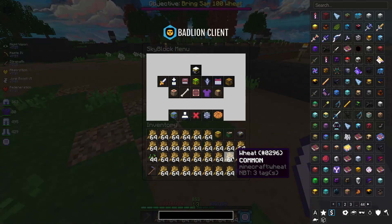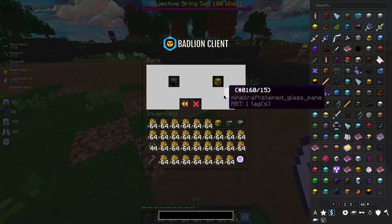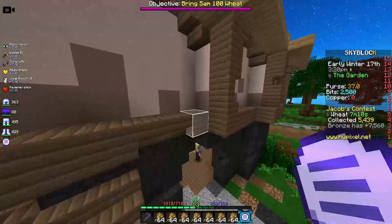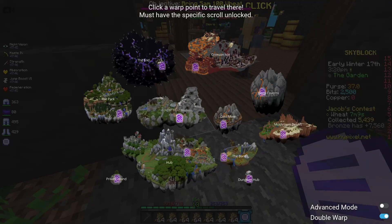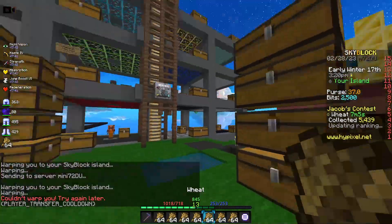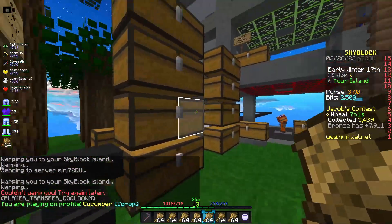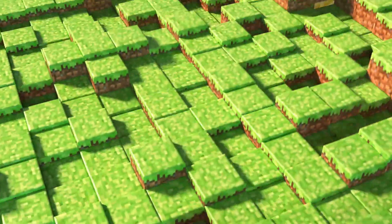That is me full up of both wheat and seeds, and my sack is full too. I need to go back to my private island and probably create a whole new chest system just for this because there's a lot of stuff going on here.